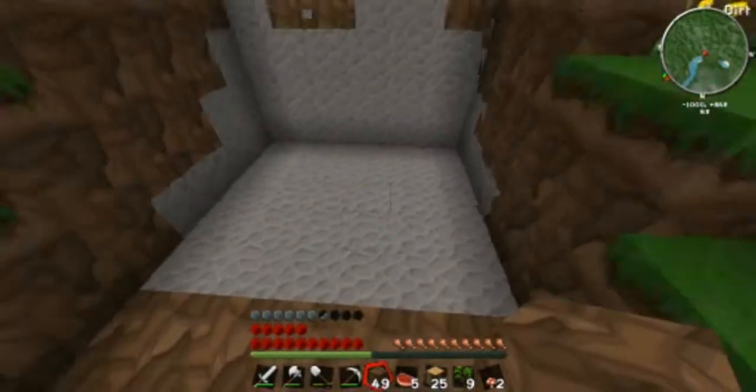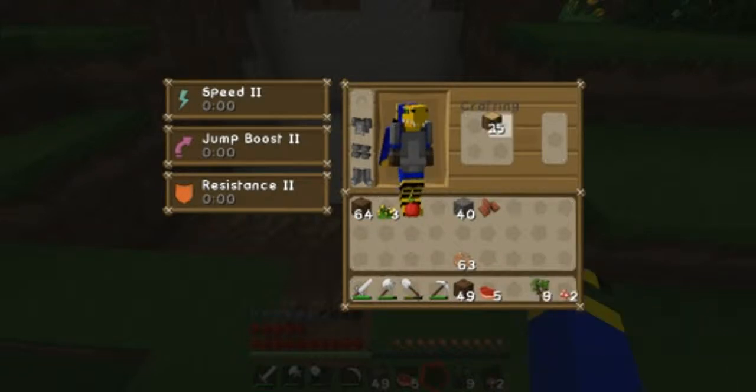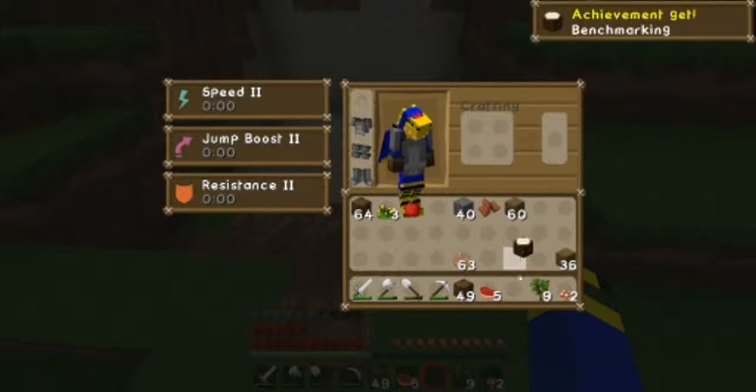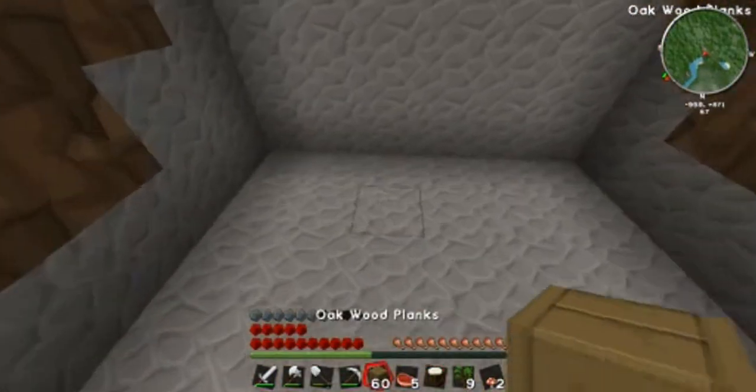My God, the sun's moving fast. Oak wood planks — okay, let's turn four of those into a crafting bench. Look, I got the achievement — benchmarking! Oh yeah, so awesome.